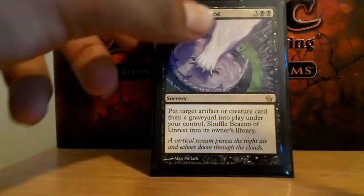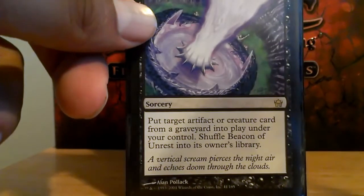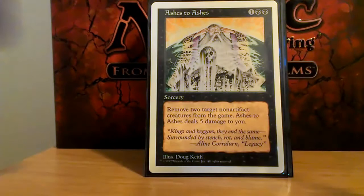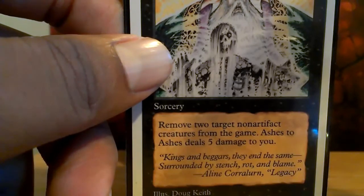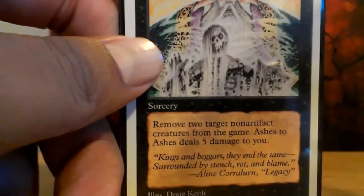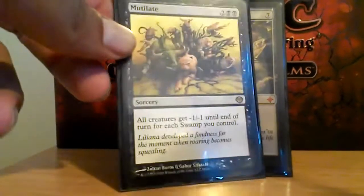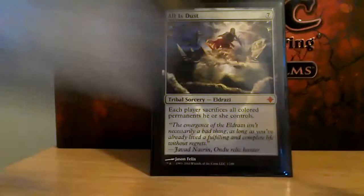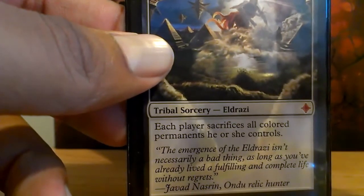Beacon of Unrest — it's one of the ways I reanimate things. I can reanimate artifacts or creatures from any graveyard. Ashes to Ashes — it's an oldie but a good card. You can remove two non-artifact creatures from the game, though Ashes to Ashes does five damage to you. Mutilate to reset the board when things aren't working out your way. All is Dust — it deals with things that black can't normally handle, which are enchantments of course.